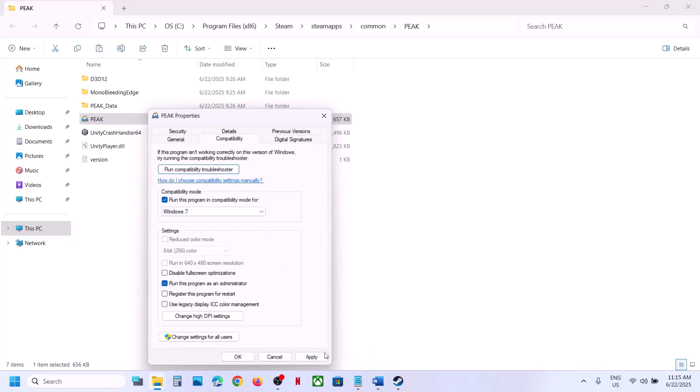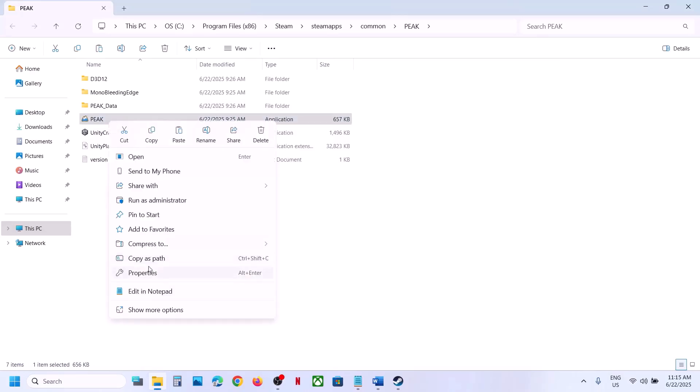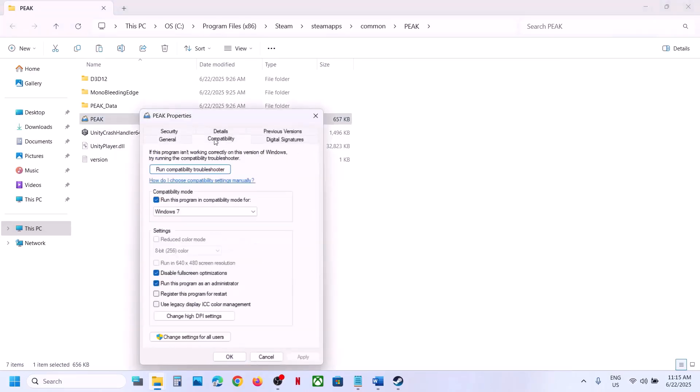You can also try Windows 7 compatibility mode — click Apply, OK, and launch the game. You can also check 'Disable Fullscreen Optimization', click Apply, OK, and check. If none of these work, uncheck all these boxes, click Apply and OK, and move on to the next step.